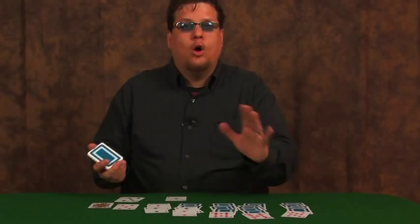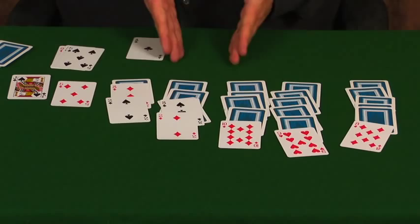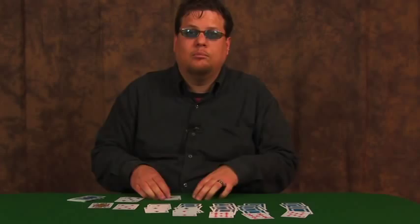Ultimately, you want to move all the cards in sequence up to the four foundations, each starting with an ace: ace of clubs, ace of diamonds, ace of hearts, ace of spades. Once you have all the cards moved up sequentially to the foundations by suit, then you've won the game. So that is Klondike, the version that most people mean when they say I'm going to play some solitaire.